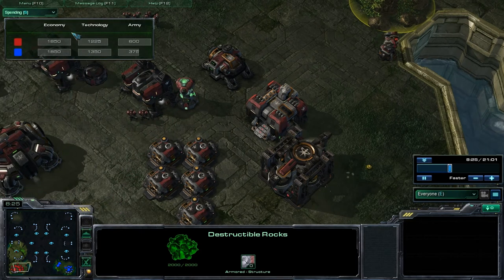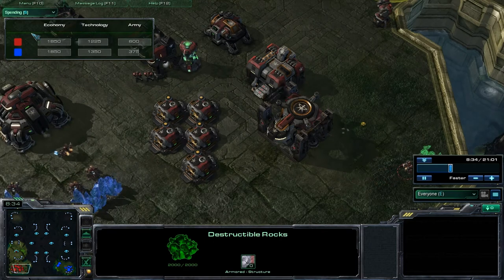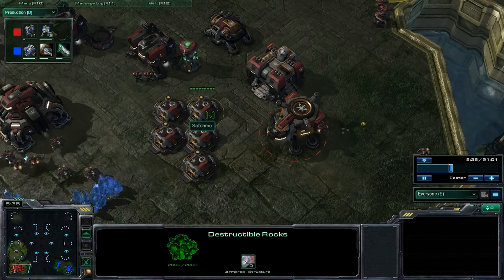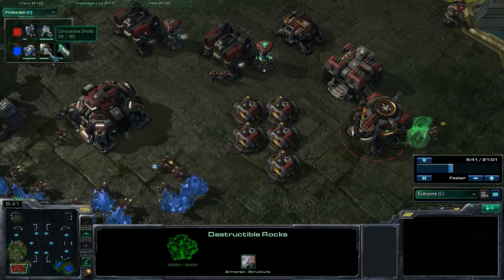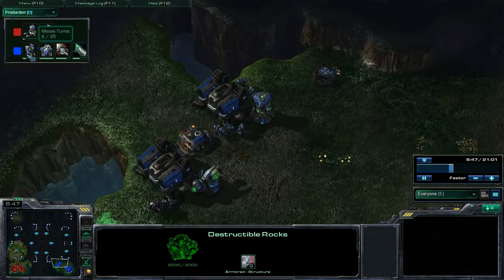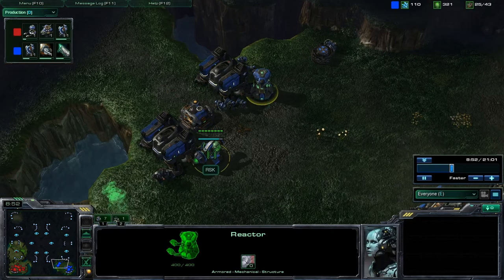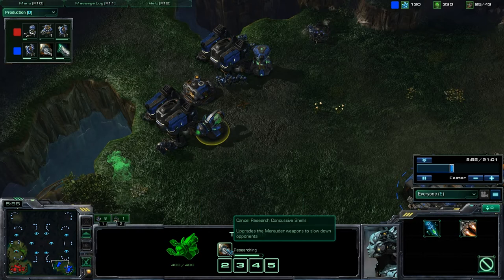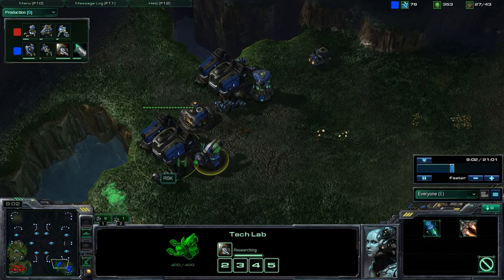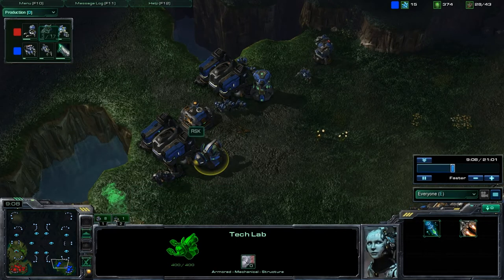You can see that we're pretty much tied off with just about everything. I have a little more technology, although he has a bigger army size than me so far. I'm getting my Missile Turrets up and my Concussive Shells, which are pretty good because they upgrade the Marauder weapons to slow down opponents - which is good in case of Zerglings, but that's not the case here since it is a TVT.